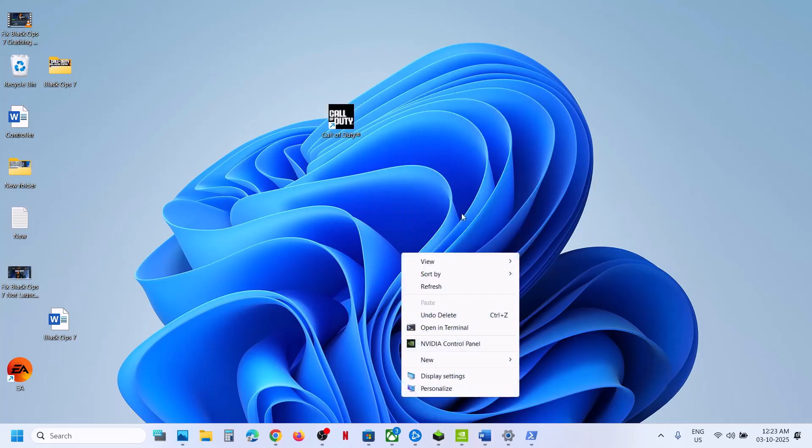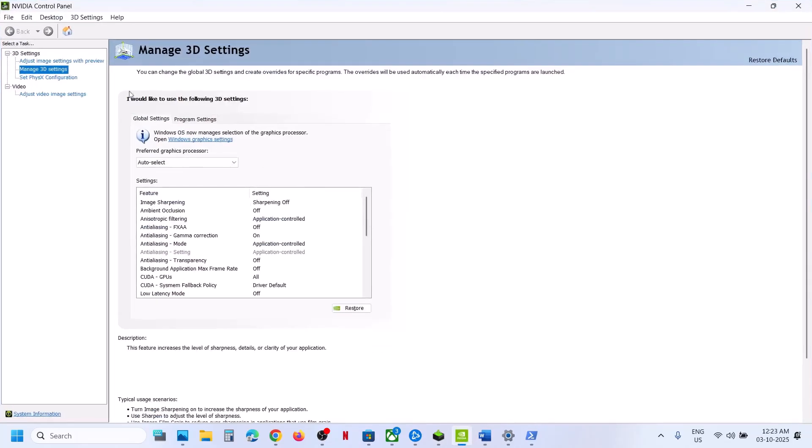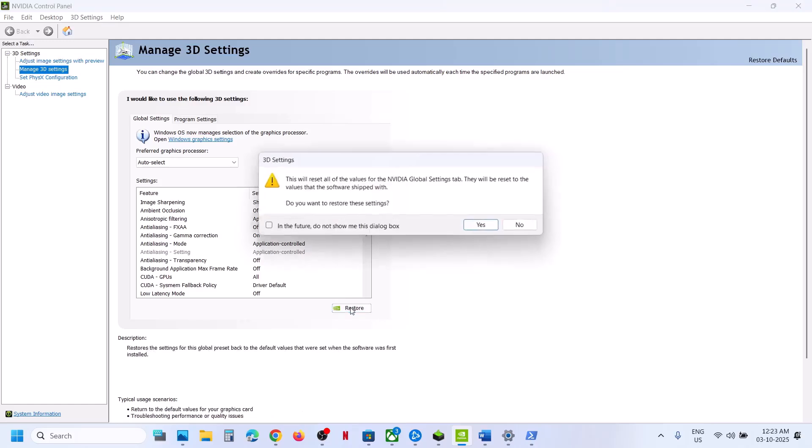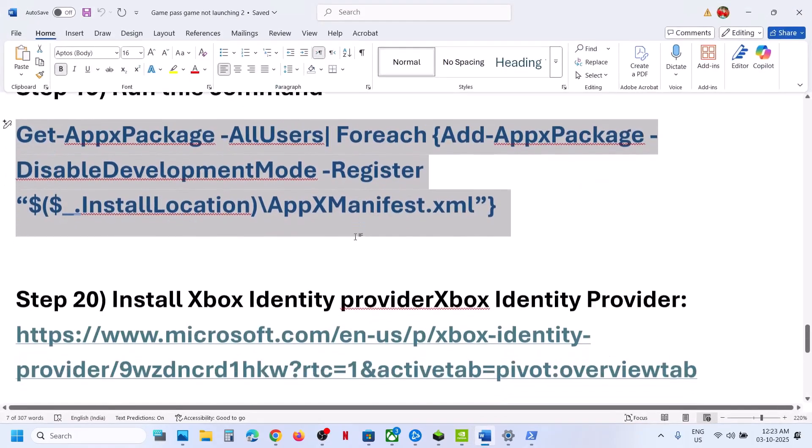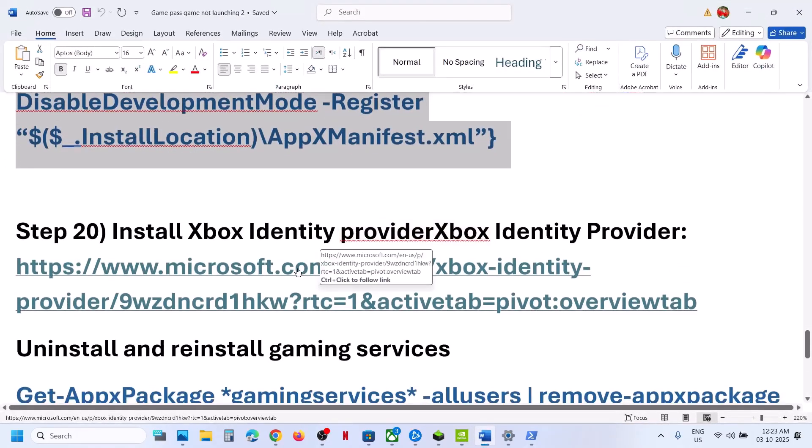Next step is to open Nvidia Control Panel. Right-click on the desktop, go to Show More Options, then click Nvidia Control Panel. Go to Manage 3D Settings, then Global Settings, and click Restore Defaults. Click Yes and then hit Apply at the bottom right. Once done, launch the game and check.